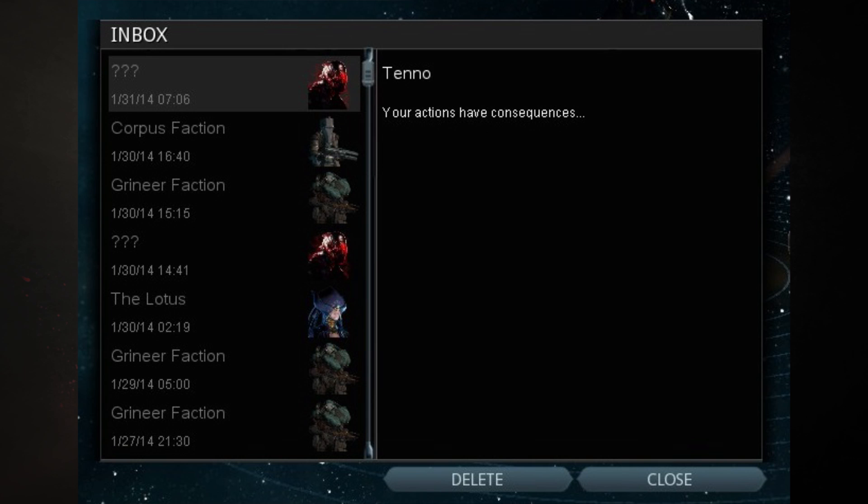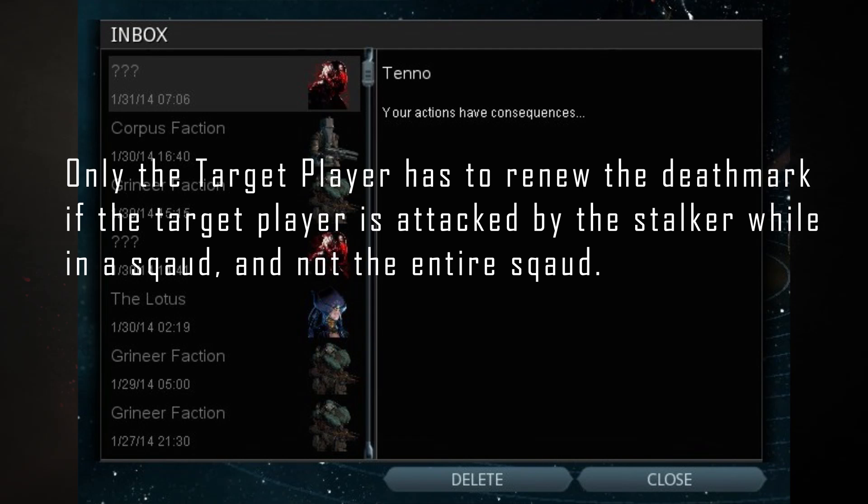You get a death mark if you receive the message from the Stalker, and you get that message by killing any of the bosses I haven't listed as excluded. If the Stalker targets you in a mission, you are the target player. If you get targeted and then abort, die, or kill him, you have to renew your death mark by killing more bosses until you get the message again. Other squad members do not need to renew theirs — only the targeted player does.